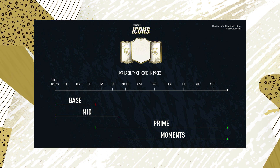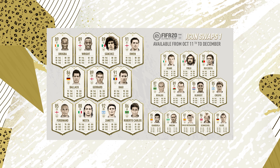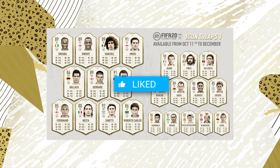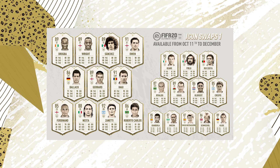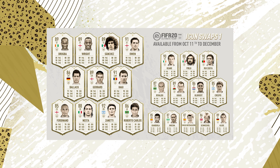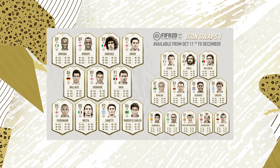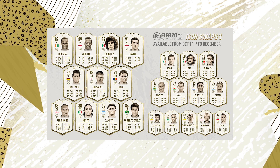Some new information about icons: they will no longer be needed for SBCs. In FIFA 19, you sometimes needed a prime icon or regular icon to complete an SBC — that has been completely removed, so we won't need an icon in any SBCs in FIFA 20. Also, icons will now quick sell for a lowered 64k; it used to be around 100k, so they've almost halved it.